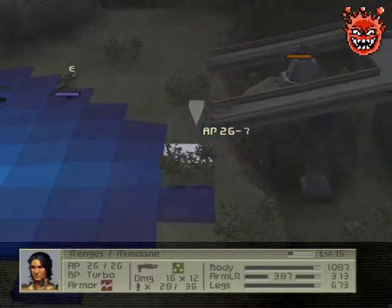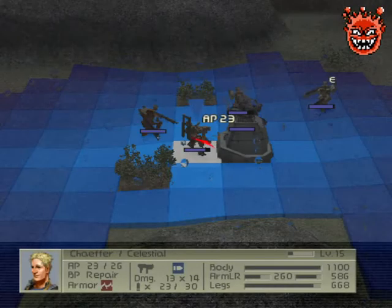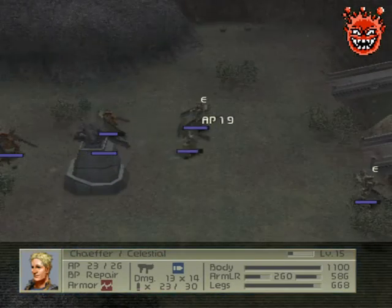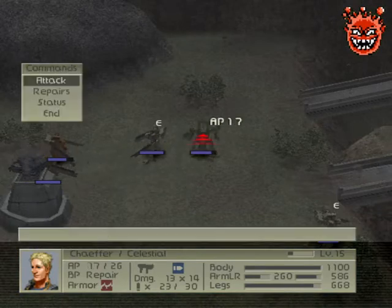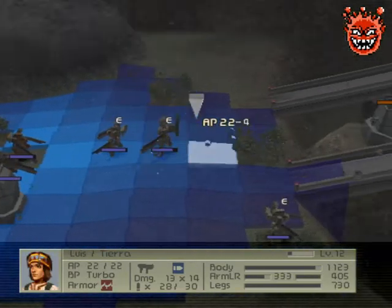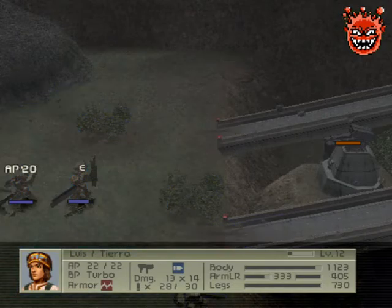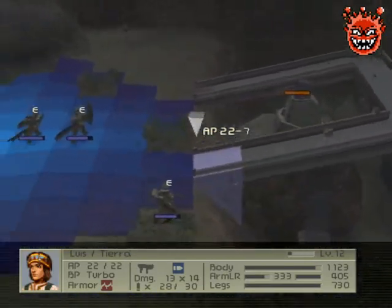Alright, cleaned up the starting area. Now we just need to make our way onto the platform. I just want to make sure that we've got line of sight because this can become a bottleneck.